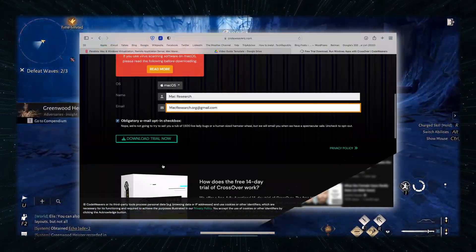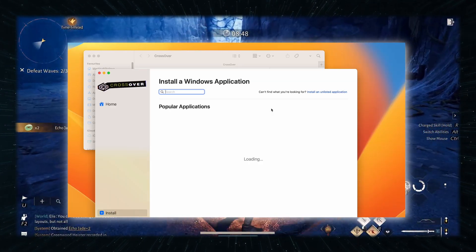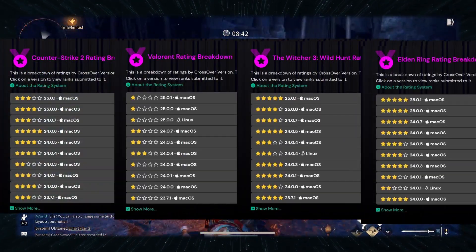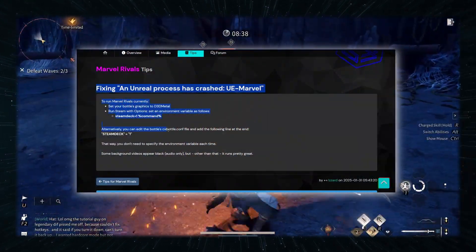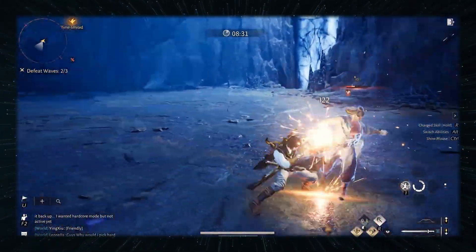To use Crossover, click the link in the description, enter your email, and download the app. Then, after you install Crossover, you must click the Try Now option for the 14-day trial. If you need a longer tutorial, visit our video on that. Just note that the experience with Crossover can sometimes vary between updates, so don't be surprised if it suddenly starts to break the game. If this happens, check our site for the detailed instructions, or you'll have to research this on your own.